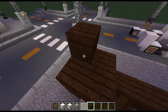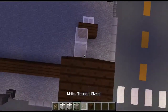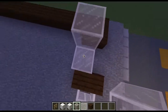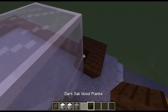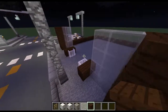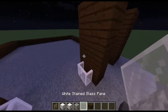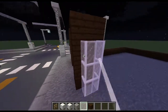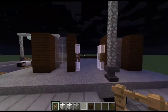Take this pillar quartz up four — one, two, three, four. Fill in the glass up four as well. Then take this up by four and that up by four. Take out your white stained glass panes and place them three up. Then take out your oak fence, break that one, and place it like doors that have been opened to enter the building.